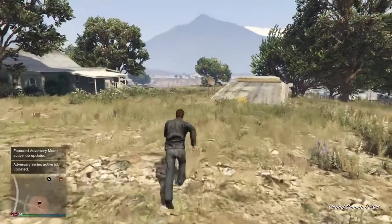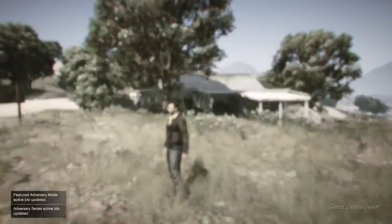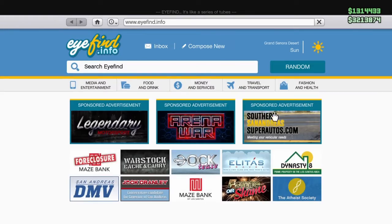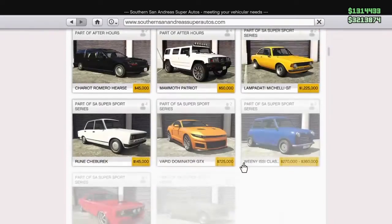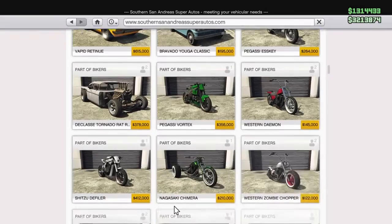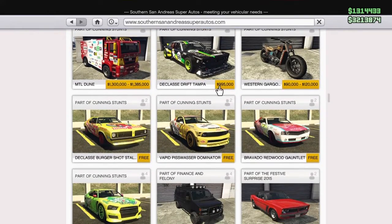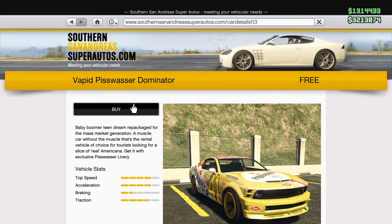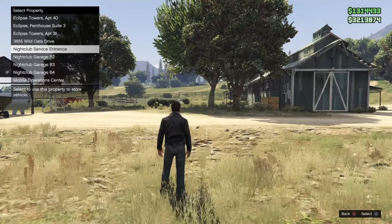The first thing we're going to do is go into your bunker. Actually, let me go ahead and purchase a car with the nightclub first. When you buy your car it doesn't matter which one it is, but I suggest just buying a free one so you don't have to pay anything for it. Just go ahead and pick that car, buy it, and you want to put it in your nightclub service entrance.